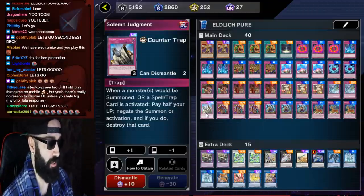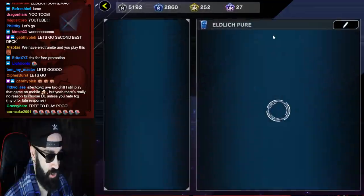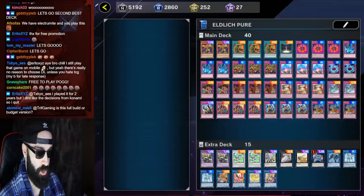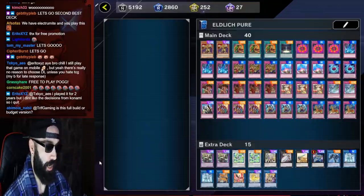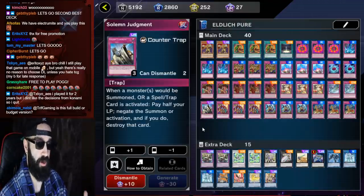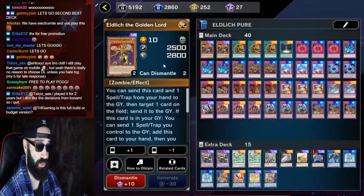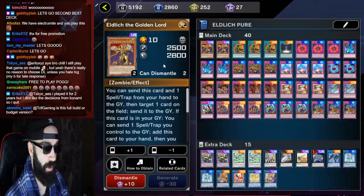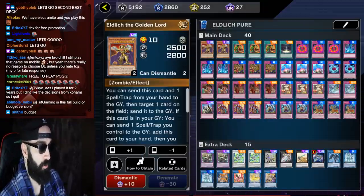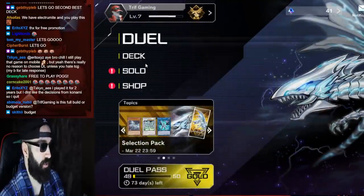First thing you do is buy the Solemn Judgment bundle. For those who don't know, I'll show you where it is. This is the pure Eldlitch deck — completely full power. What you're going to do is get the Solemn Judgment bundle where you get a free Solemn Judgment UR plus eight packs. From those eight packs you'll craft one Eldlitch the Golden Lord. Once you craft one Golden Lord, you then unlock Immortal Royalty.